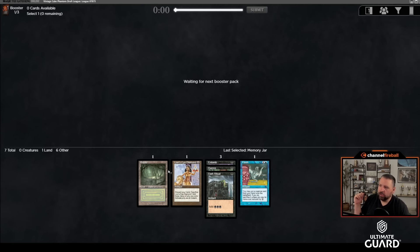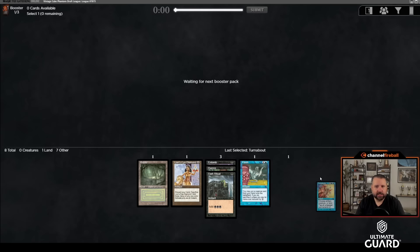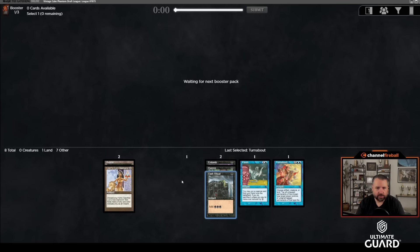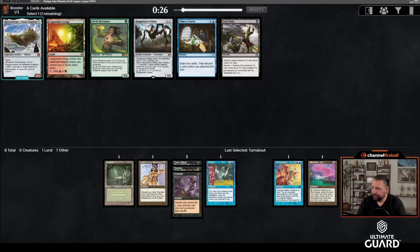If this Yawgmoth's Will comes back I'll be pretty happy. If Cabal Ritual comes back — it's kind of the thing where if Yawgmoth's Will comes back I'll want Cabal Ritual too. Thespian's Stage wheels, but I'm thinking we're in Turnabout space now — maybe High Tide, all that stuff. I like that over Thought Scour. Mana generation is so important. Moving one more over — there's a Memory Jar hiding in the wings. We still have the Flash-Entomb part of the deck but we're building on the storm combo.